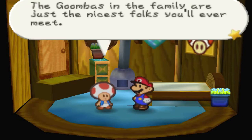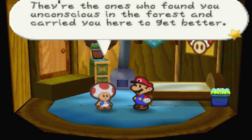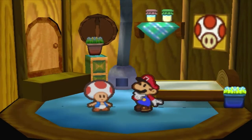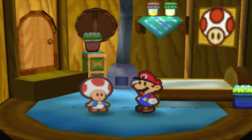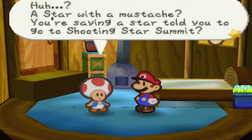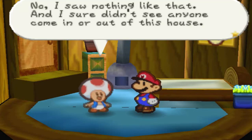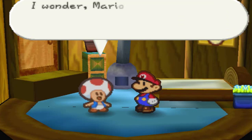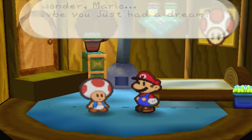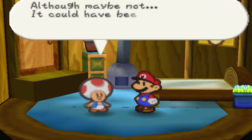The Goombas are just the nicest folks to ever meet! They're the ones who found you unconscious in the forest and carried you here to get better! A star with a mustache — you're saying a star told you to go to Shooting Star Summit? I saw nothing like that, but I didn't see anyone coming in or out of this house. Maybe you just had a dream? It could have been some sort of message from the star spirit!